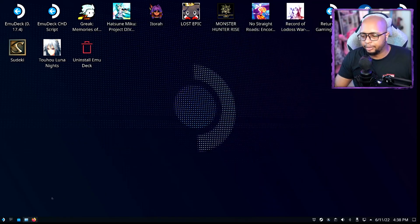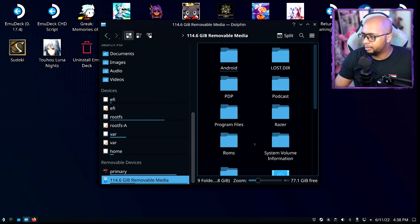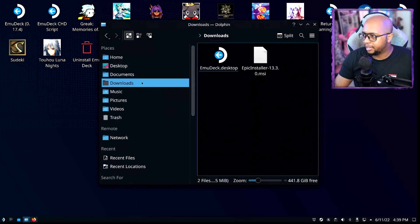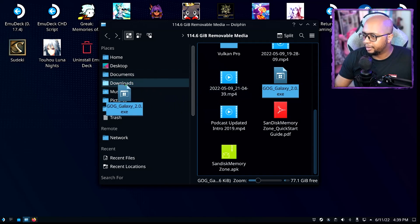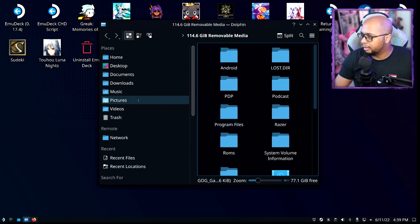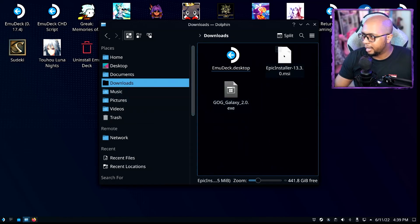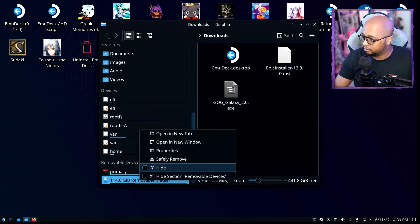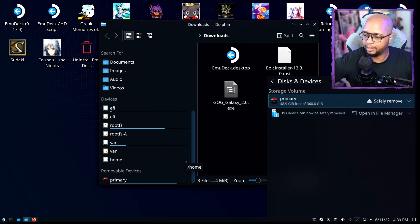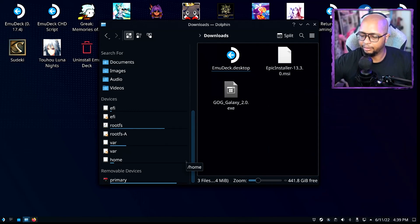We're going to move the GOG installer over to our Downloads folder. We'll copy it over, and once we do that we've got the two installers here. Then I can safely remove the drive because we're not going to be using it anymore.